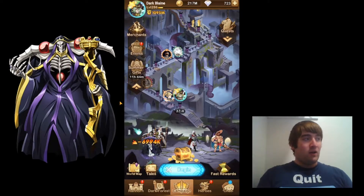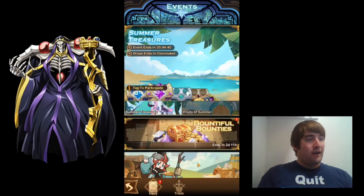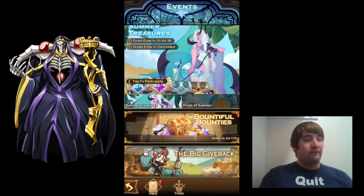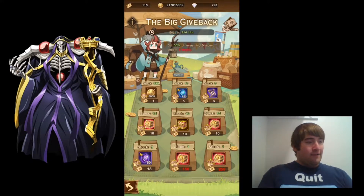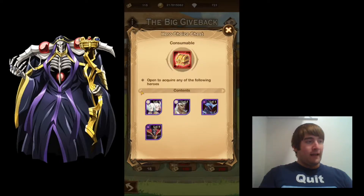I'm going to go over to the Big Give Back event. The event has been on the live servers for a while, so I've accumulated quite a few of the tickets — I have 115 of them. At first I was thinking about getting this chest here, which has the two Celestials and the two Abigeans, and I was thinking about getting a Cazar there.